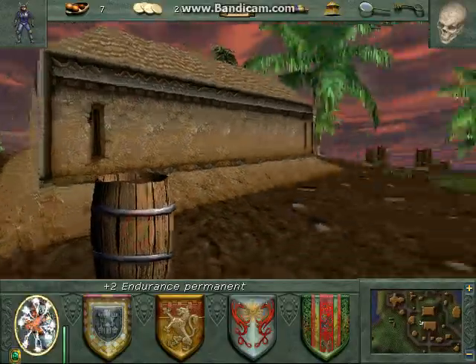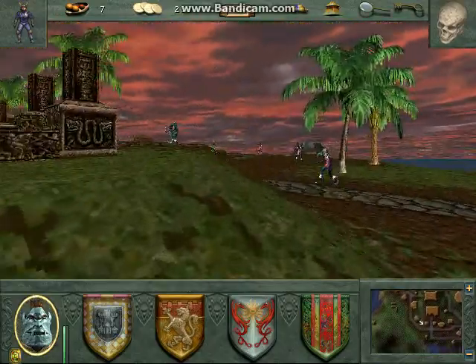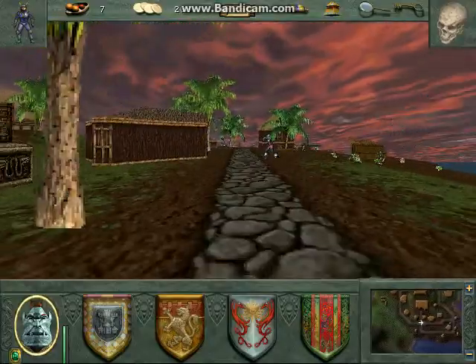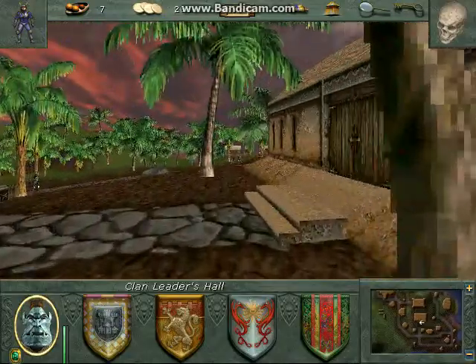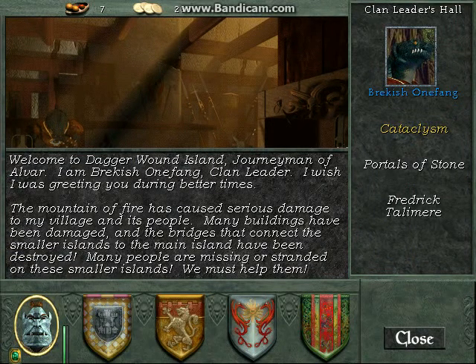Trying to remember where exactly it's supposed to go. I think we go - yeah, clan leader's hall. Go talk to somebody in here. Got Wreckish One Fang, Dadaross - that's what we talked about. 'Welcome to Dagger Wound Island, journeyman of Albor. I am Wreckish One Fang, clan leader. I wish I was greeting you during better times. The mountain of fire has caused serious damage to my village and its people. Many buildings have been damaged and the bridges that connect the smaller islands to the main islands have been destroyed. Many people are missing or stranded on these smaller islands.'